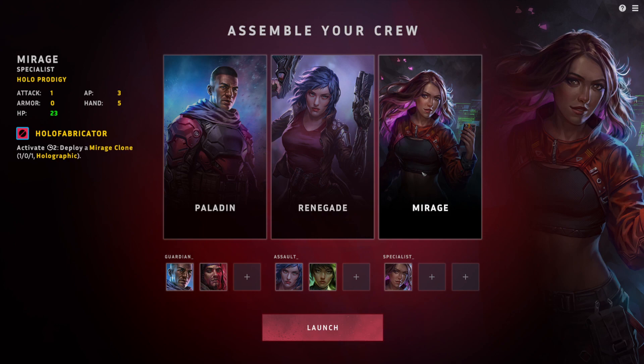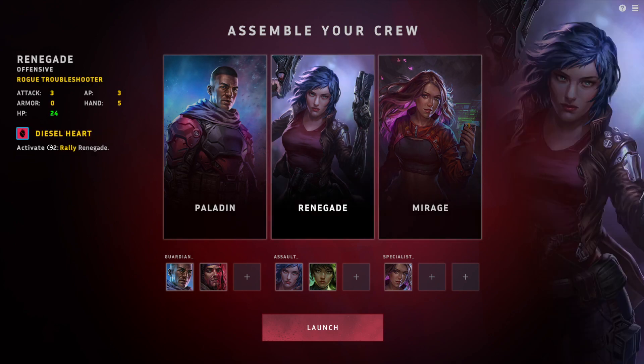Mirage is a bit of a summoner with one attack, three AP, a hand of five, and 23 HP. Her Holo Fabricator ability, which has a cooldown of two, deploys a Mirage clone with small stats that can attack or block. If a holographic unit attacks, it disappears afterwards. She also has cards that allow her to sacrifice her Mirage clones to activate certain abilities, which is also fun.